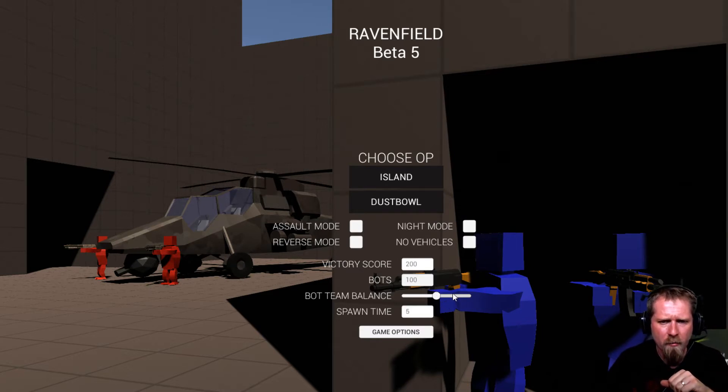You've got spawn time, bot team balance, that sort of stuff, night mode, no vehicles — you've got tanks, you've got helicopters, you've got four wheelers, you've got jeeps, that sort of stuff.